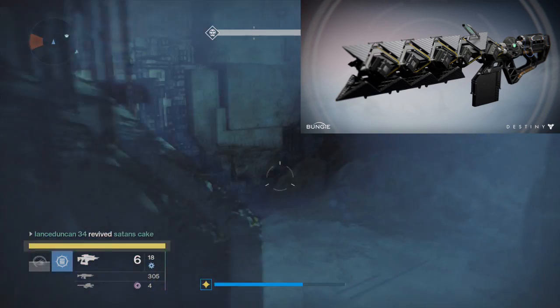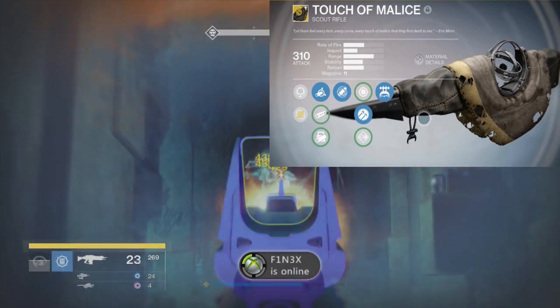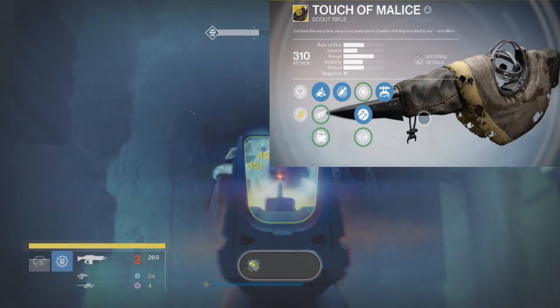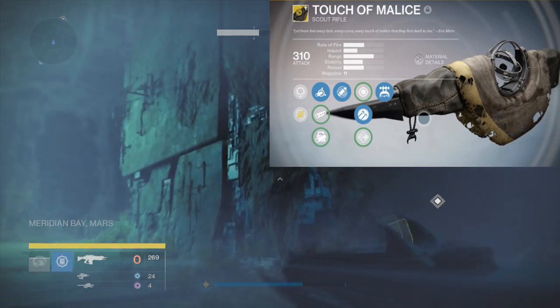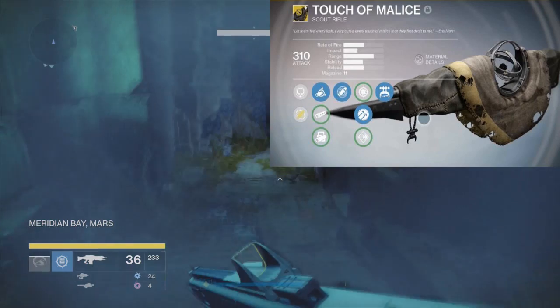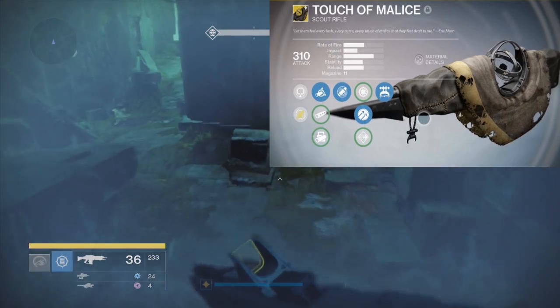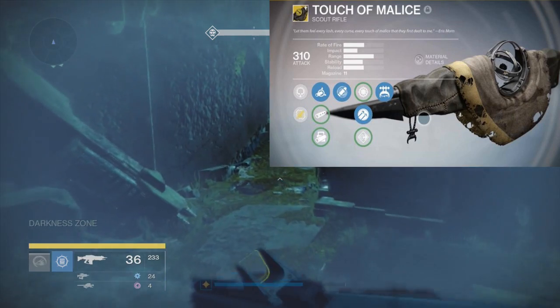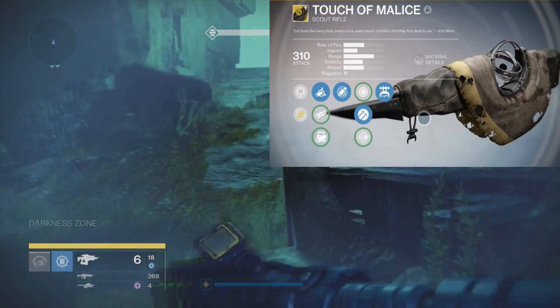Now we're going to go over to the next weapon, which is the Touch of Malice. Look at it — this weapon is so amazing they have to put a cloak over it because it blinds you with its awesomeness. In order to get this weapon, you have to collect 45 calcified fragments from the Dreadnought. There are some in the raid, so if you haven't completed the raid, you will not collect them all.